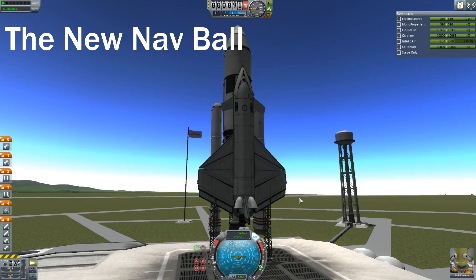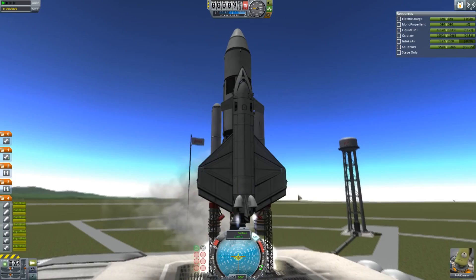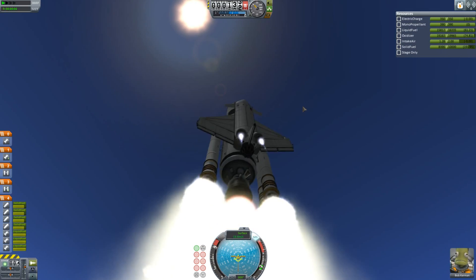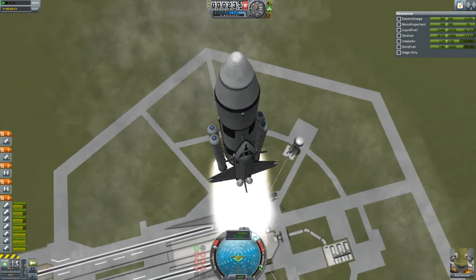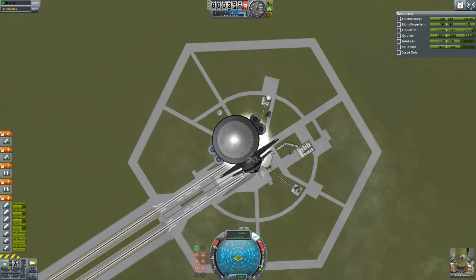The new awesome nav ball is kind of translucent and see-through — it just looks nicer than it did before because it's not such a blocky thing in the middle of the screen. You can see everything through it, as you can see here as I pan over this space shuttle — you can see all the exhausts in the launch pad below. It's just a nice addition.